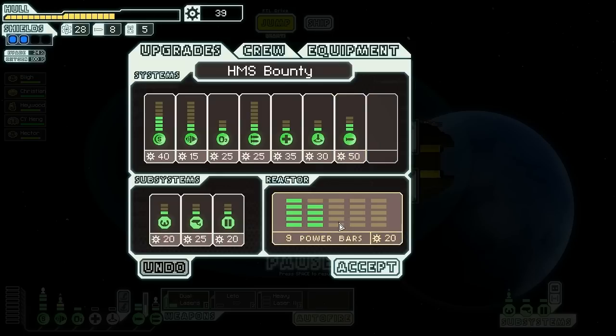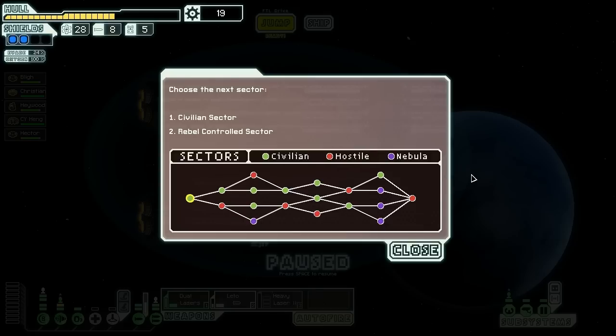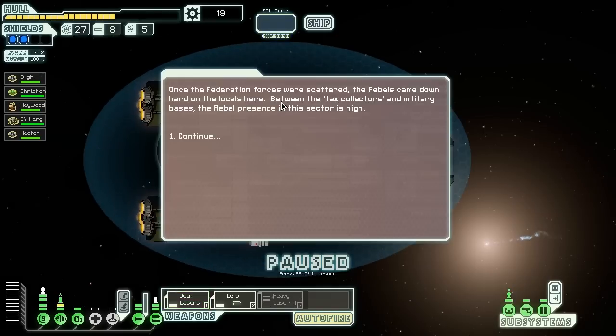I can upgrade my power here, and that will allow me to turn the Lido back on. That seems like a good setup for the moment. Let's check out what sectors we've got. We've got a few sectors over here which are nebulas, but I don't think we're going to get anything good out of these nebulas, considering this is the final sector and I doubt there would be a quest there. However, there is a nebula here we might get something out of. There are a couple of hostile sectors too. I guess we're going to go down towards the rebel-controlled sector — not my favorite, but hopefully we'll get something good.